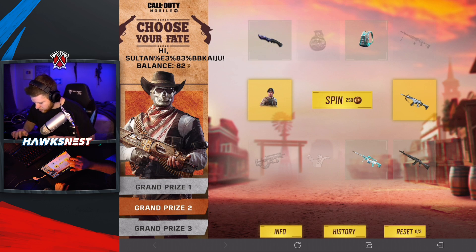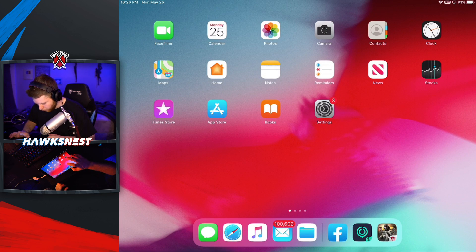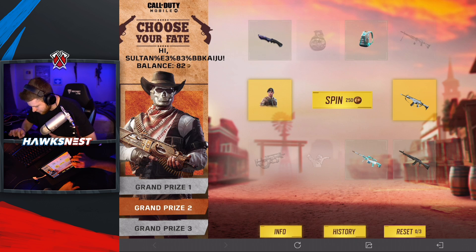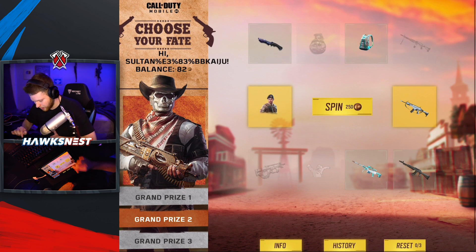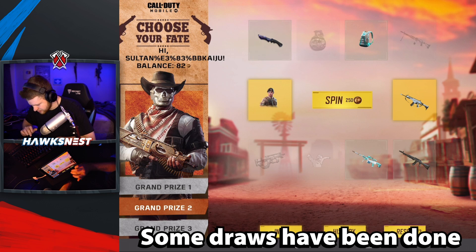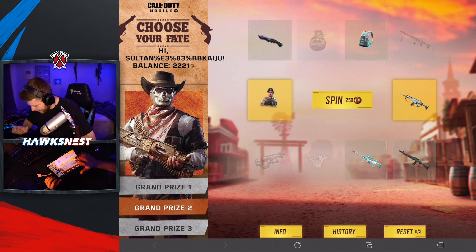The two most important weapons are the HBR A3 Moonstone and the ASM 10 Diamond — which is basically the best skin you can get in Call of Duty besides dark matter. The draw is 250 CP to spin, with the ASM 10, Arctic 50, Park, HBR, backpack, and knife as possible draws. We have 2221 CP, and those two skins are mainly what we're going for.